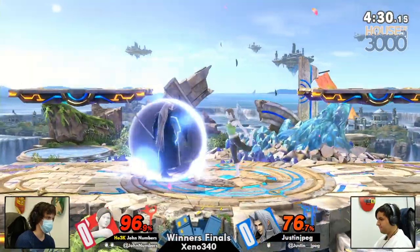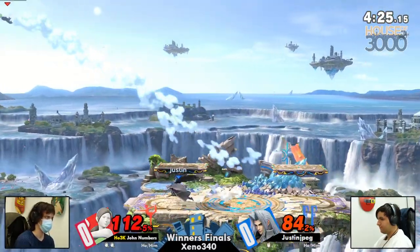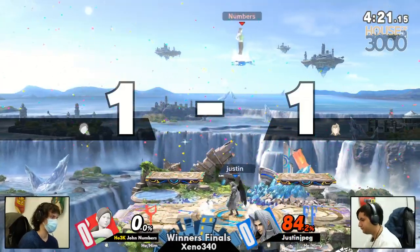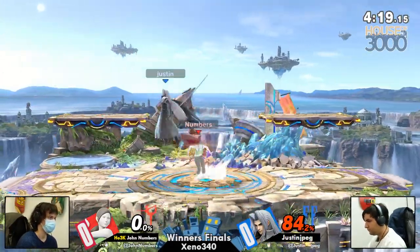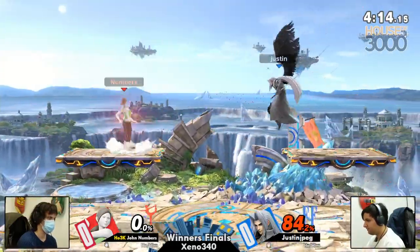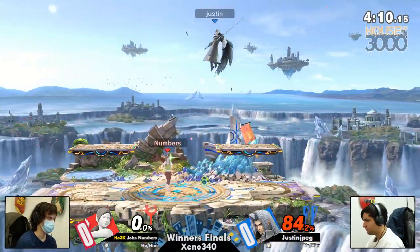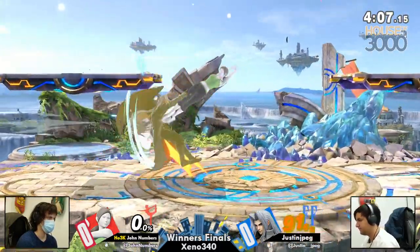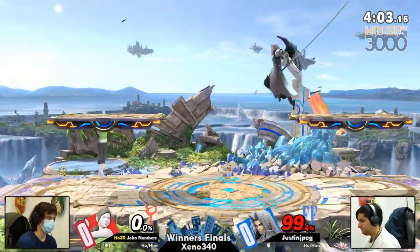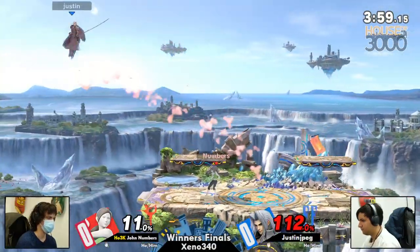I blinked and Justin JPEG is at 76. I thought he just spawned — what happened? He did just spawn. This is a John Numbers moment — the number is 10, you count to it, next thing you know you're at 100. Good job from JPEG pushing John off stage, finding the stock. The edge guarding has been what it's all about from JPEG, utilizing that second aerial jump via the one wing, really extending that advantage.